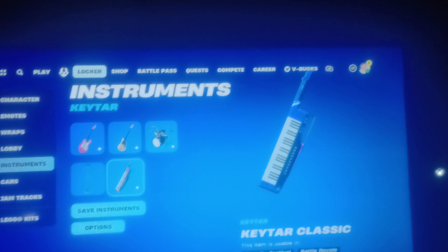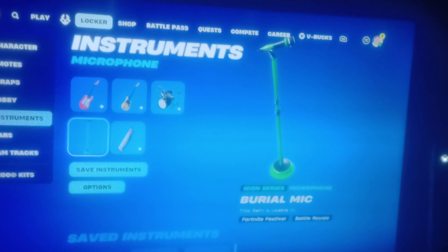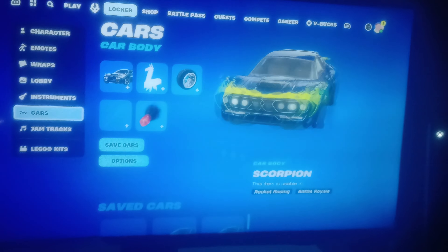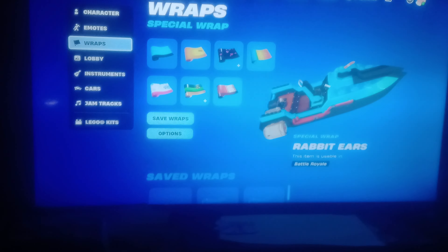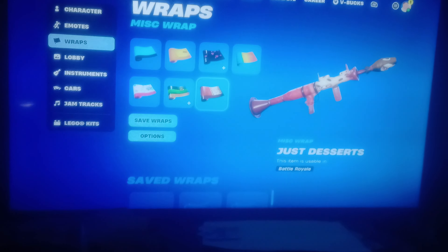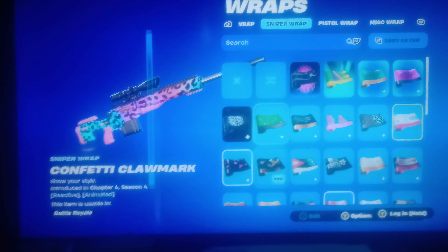We got blue, yellow, blue again, then green - green and black from a Billie Eilish color scheme. We got some cars. Wrap stuff - a banana, cuddly glows, ultra sour - looks like a Starburst patch, ice cream from Dairy Queen, ooze from Ninja Turtles, and then a coral crush.